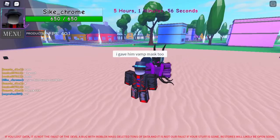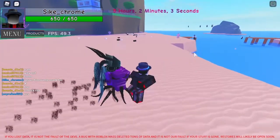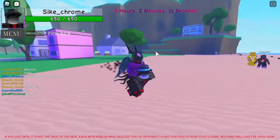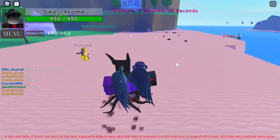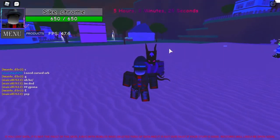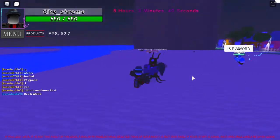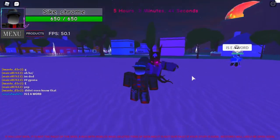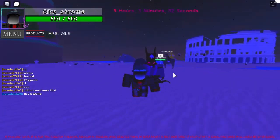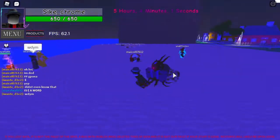Now I'll tell you how to make this amazing stand. To get Shadow the World Requiem, first get The World from an arrow — arrows are easy to find. Then use a vampire mask with The World to create Vampiric the World. Next, use a camera on Vampiric the World to get Shadow the World. Finally, use a cursed orb on Shadow the World and it creates this amazing stand.